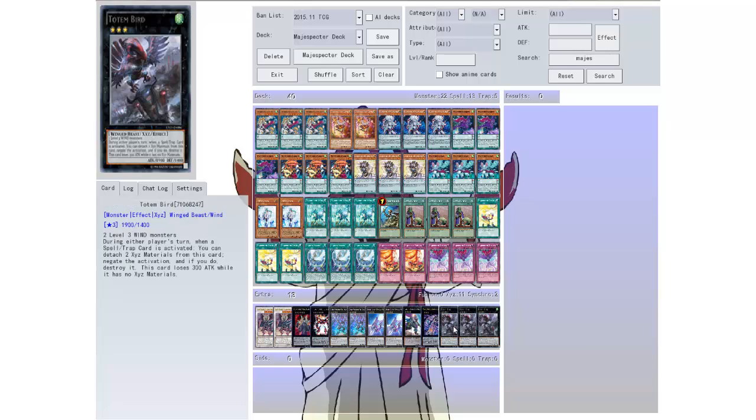Then we have Totem Bird — two level three wind monsters, which we have. During either player's turn, when a trap or spell card is activated, you can detach two materials from this card and negate the activation, and if you do, destroy it. This card loses 300 attack while it has no XYZ materials. So it's a 1900 attacker and you can negate stuff — that's the main reasoning behind it. Any tips or suggestions for this deck, I'd be really interested.